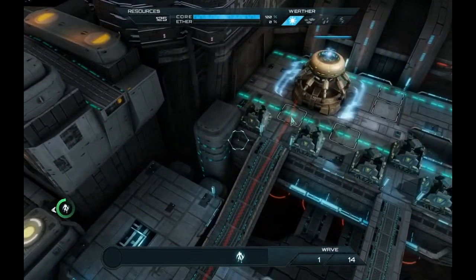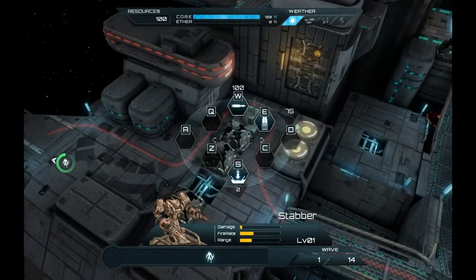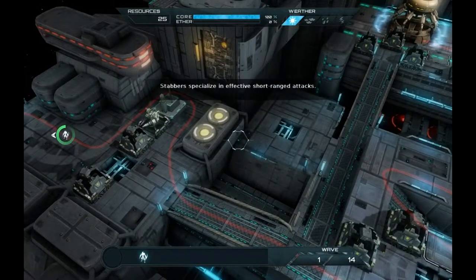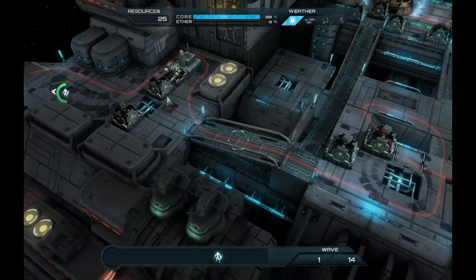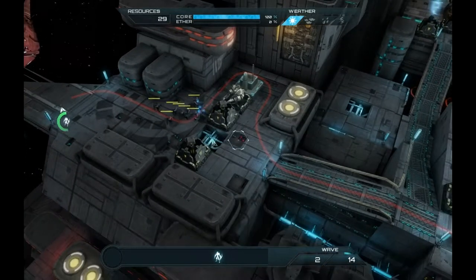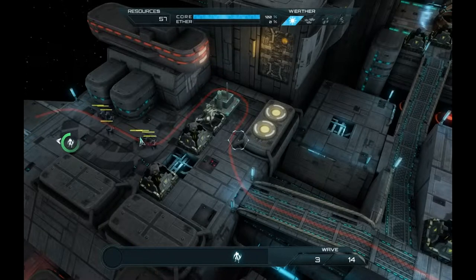So again, there's a little tutorial stuff the first time around, we don't have it this time, but we still want to follow what it told us to do, which is to put a barricade up into the spot, which forces the enemy path to kind of go around to the right. We're going to focus all of our tower building in these two spots right here and here. One thing that's nice about that is it will allow us to keep an easy eye on resource boxes and picking them up.